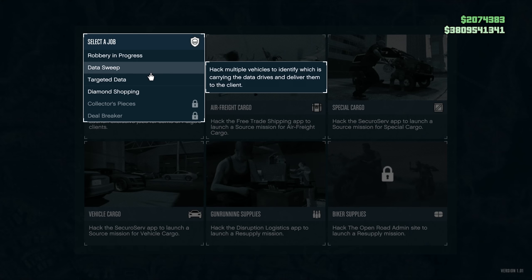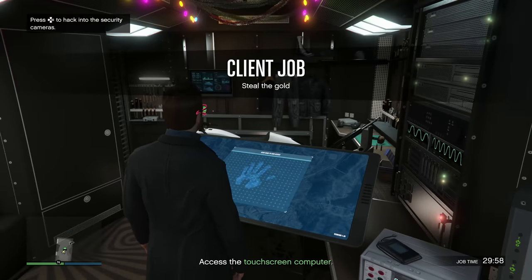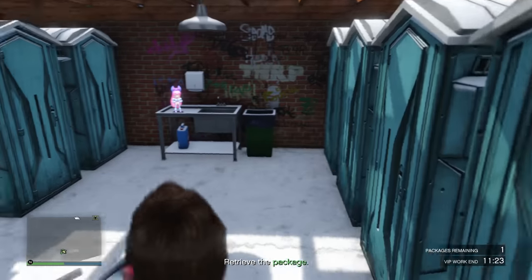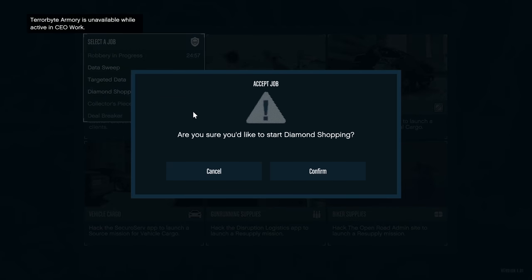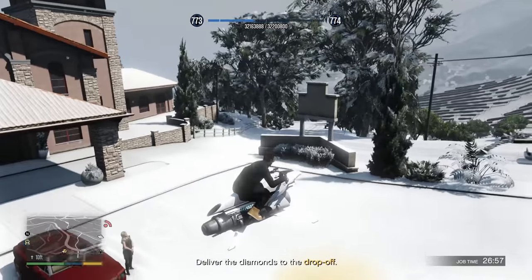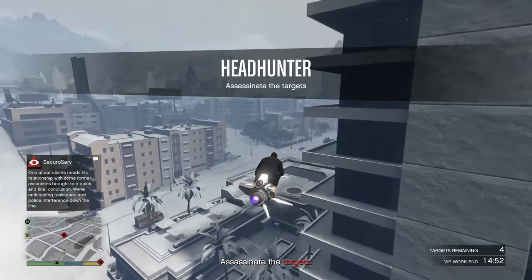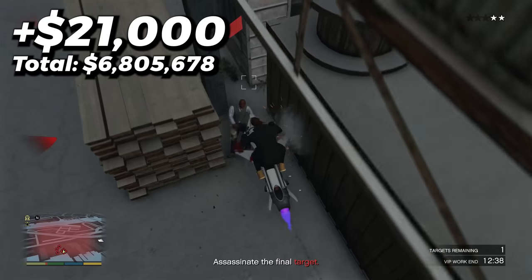Next I did a really quick way to get some quick cash. I went to my Terrorbyte, started up Robbery in Progress, completed that, and got a quick $31,000. Then I started up the Sightseer mission in my CEO menu and got $21,500 for completing it. The second I finished that, I went back to my Terrorbyte and started up the mission known as Diamond Shopping. Once I completed that in just a couple of minutes, I got another $30,500. About a minute later, I started up Headhunter from my CEO menu, and once I completed that, I got another $21,000.